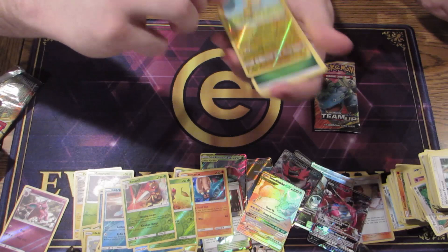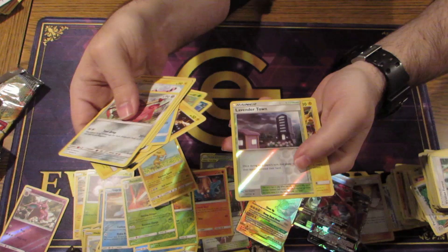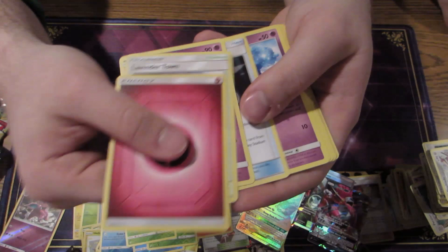Oh, we got a Heliolisk basking in that sunny day. Got the Flaffy — get Flaffy Flaffy. Lavender Town, and another Zapdos! That's a real good pull out of this set. Zapdos is definitely going to be one of the decks coming out of here, making a lot of waves.